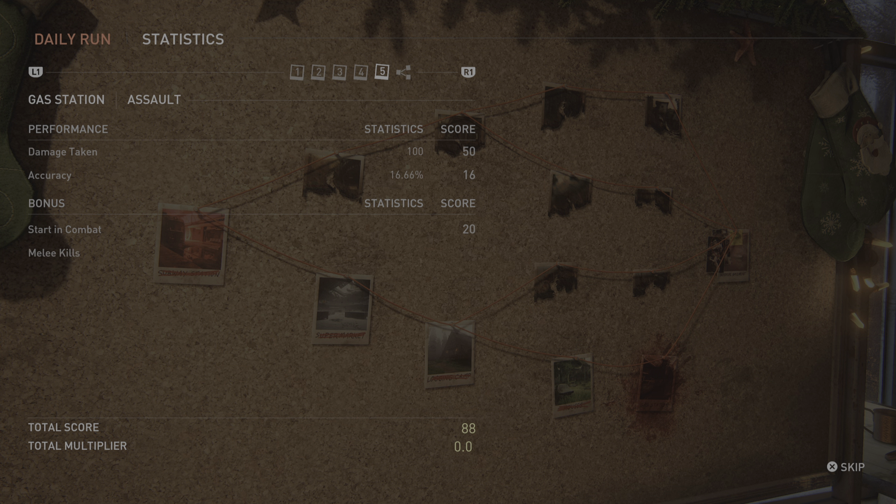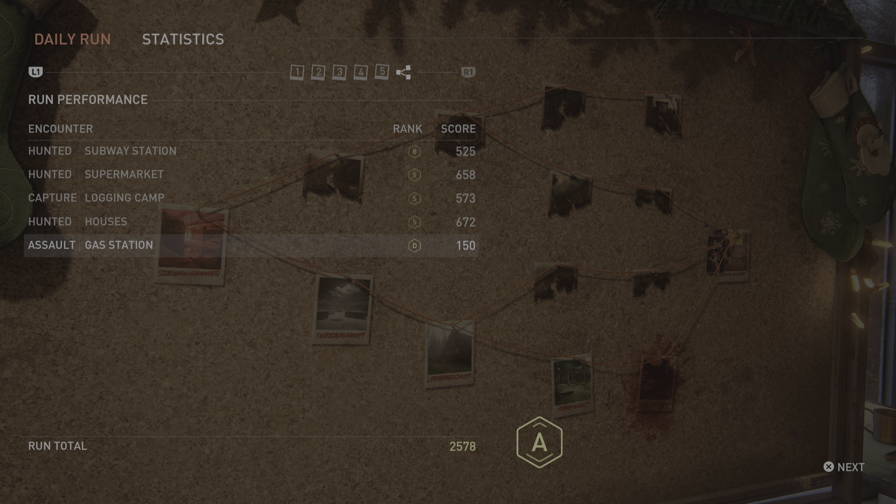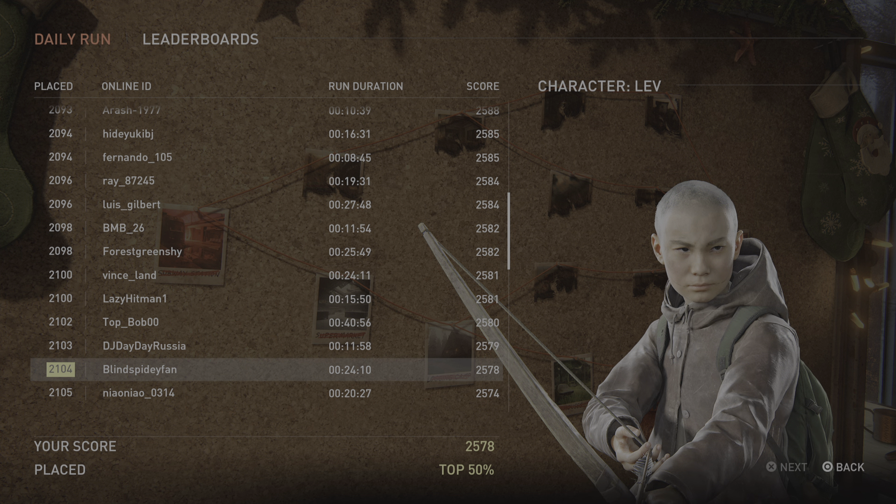Daily run — Gas Station, assault. Total score: 91. Total multiplier: 1.65 times. Assault — Gas Station. Rank: D. Score: 150. View your score today. Character: Lev. Your score: 2,578 — placed top 50%. Your score placed: 2,104. Run duration: 24 minutes, 10 seconds. Score: 2,578.